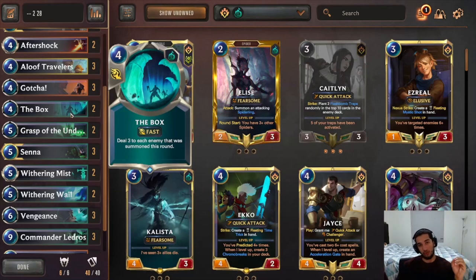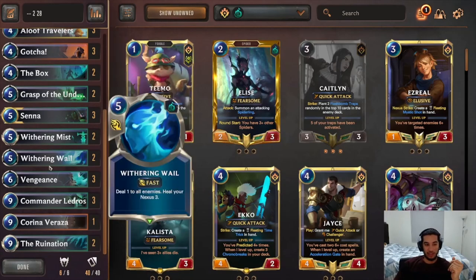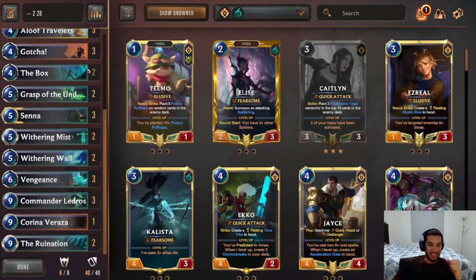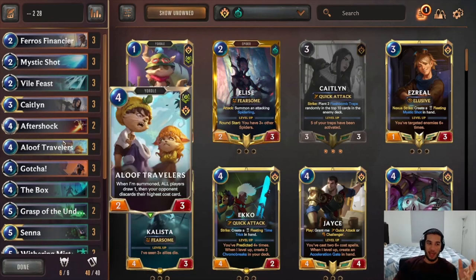The rest of our deck is all removal: Mystic Shot, Biofeast, Aftershock, Gotcha, triple Gotcha, double Bots. The Bots are especially good against swarming decks like Yodeling Arms or Scouts. Withering Mist, triple Vengeance, Ruination — we don't want the opponent to play their game, that's the whole goal. This version is probably not the best super-control version out there — you probably want Kindred and the Sentinels package — but I've had some success with it on my smurf European account.